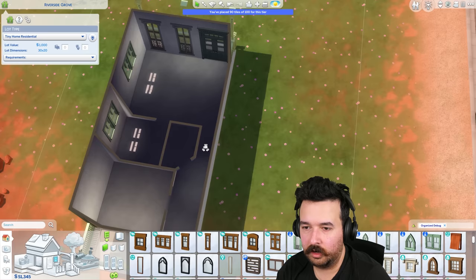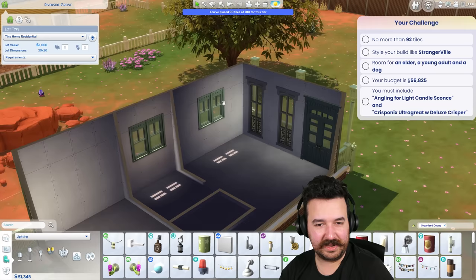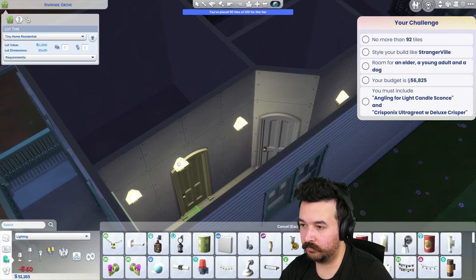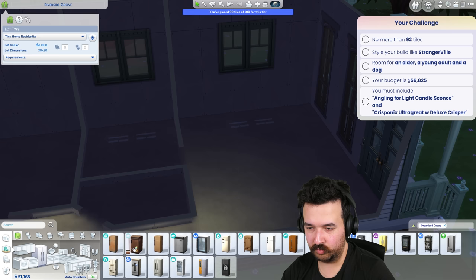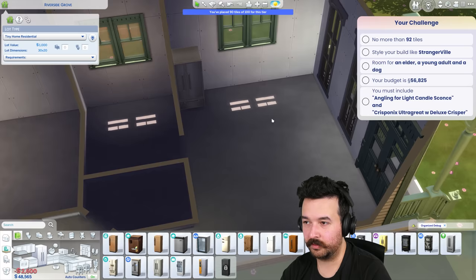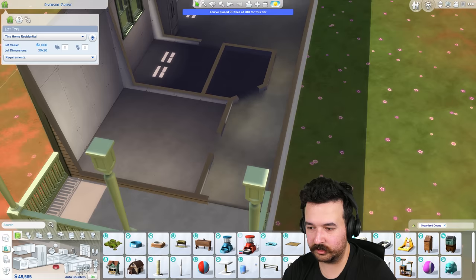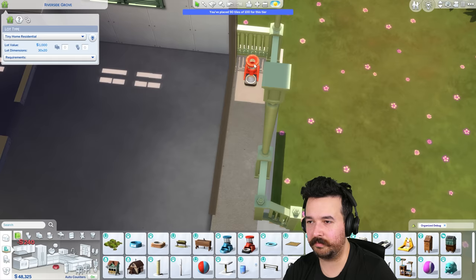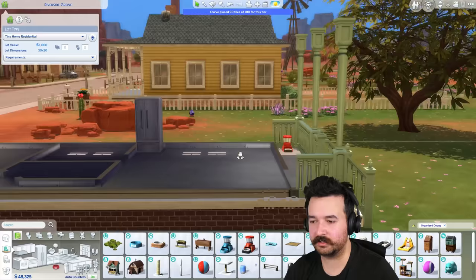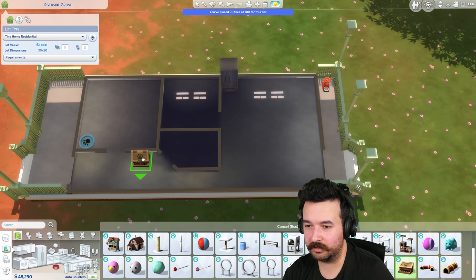Let's get some lights in here. I need that specific required light - the Angling for Light candle sconce. I'll make it white, and it can go in the hallway. They're good hallway lights because when you put the walls down you'll never see them again but they still give light. I also need the Crisponics Ultra-Great Deluxe Crisper fridge - I'm thinking the kitchen goes here and the living space is sorted in there. I can check off those items. Before I forget, let me get stuff for the dog - a pet bowl, a pet bed, and maybe a toy chest.